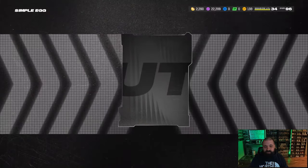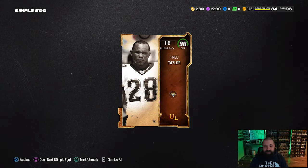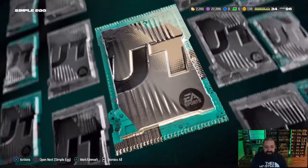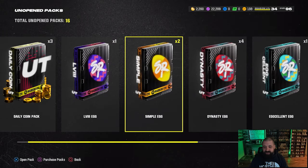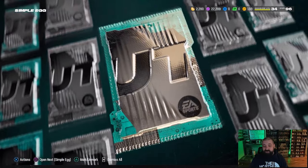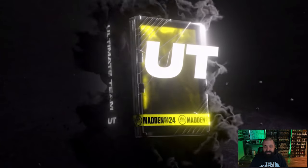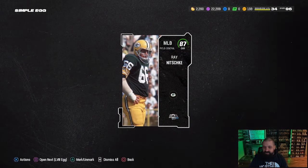We got that 92 here — an ultimate legend — not bad. Three more simple eggs to go. I'll have to go through and sell everything for coins even though a lot of this stuff is going for scraps, because having 133 coins just leads me to nothing else. Hopefully we can turn this into a couple hundred thousand. I think that was our last simple egg so we didn't get a ton great out of there — a 92 and a 90.